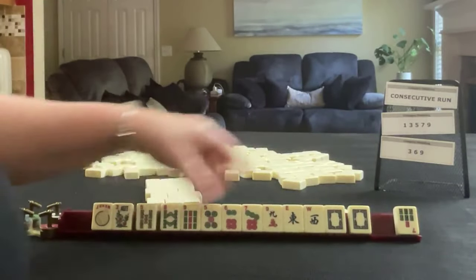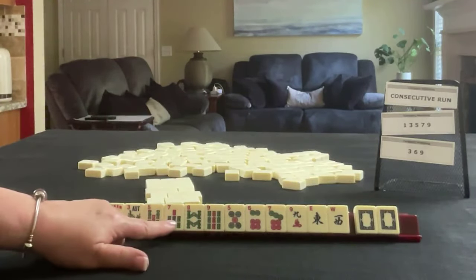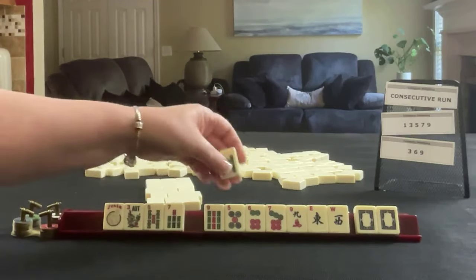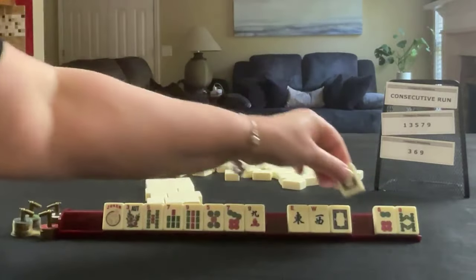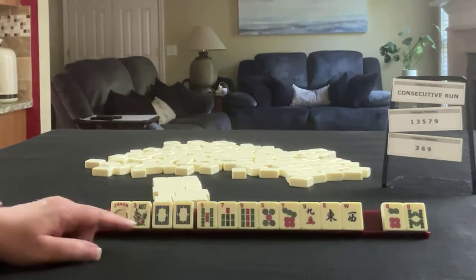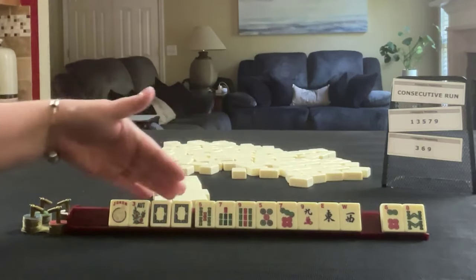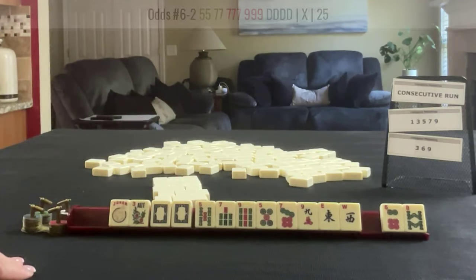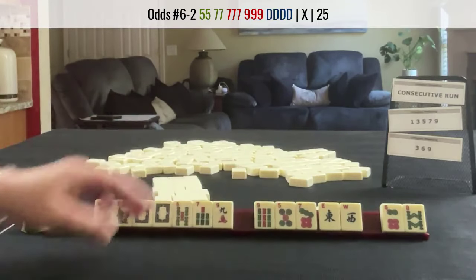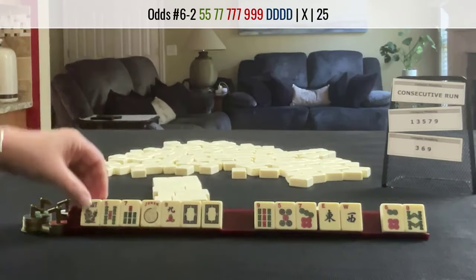There's a 5 and a 7. We picked up a pair of white dragons. We have 5-7-8-9, 5-6-7-9, 5-7-9, 5-7-9. Maybe we could use this dragon — there is an offsuit dragon hand under odds. It would be bams and cracks with this offsuit dragon pair, second hand from the bottom: odds — 5-7 bam, 7-9 crack, with singles, 7-9 crack, dragon, and a flower.